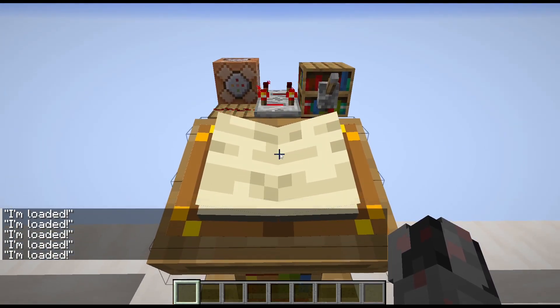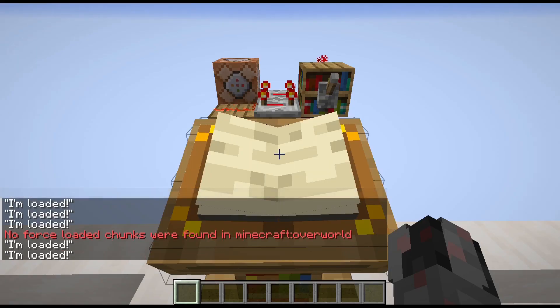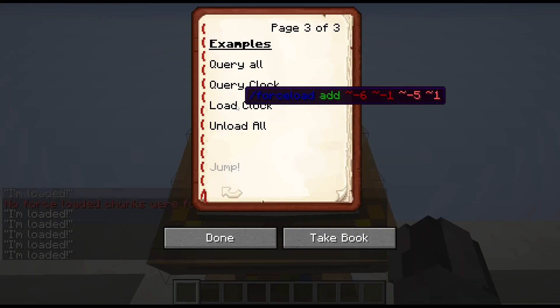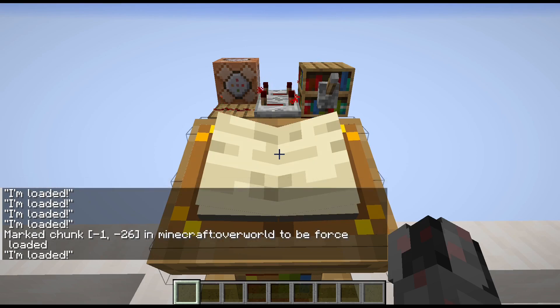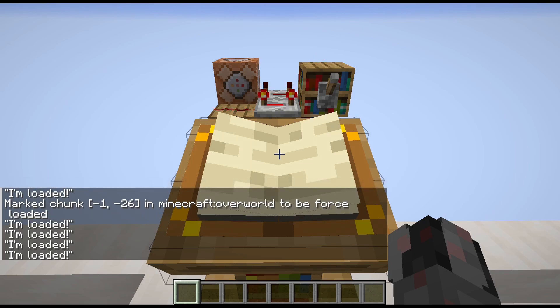So if we check, you can see currently there is no force-loaded chunk, which is not much of a surprise. Now let's make sure that the clock is loaded. What I've done here is I've used the forceload command with a rectangular area, and just to make sure that I have everything I need, I just put the area of the clock - which is this 2x3 area - in the command. And if I do this now, you can see I get that the chunk I'm currently in, so minus 1, minus 26 as chunk coordinates, is now force-loaded.